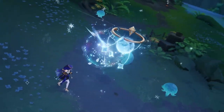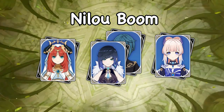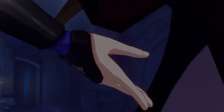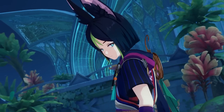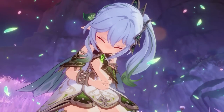Also Nilou Bloom teams: Nilou, Kokomi, Yelan, Xingqiu, and Nahida. In single target, just because of how many Hydro applications there are, Nahida will almost always be the trigger for the Blooms. But as more targets are added, more Blooms will be procced by different characters. You can also exchange Kokomi for Barbara if you don't have her. It's a really different way to play Nilou Bloom compared to the current meta.